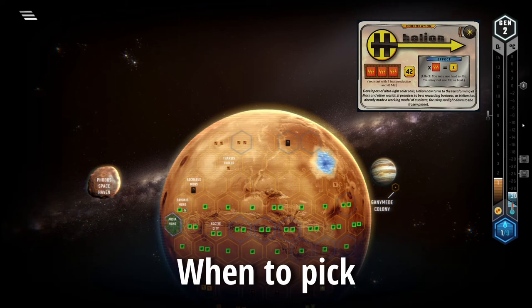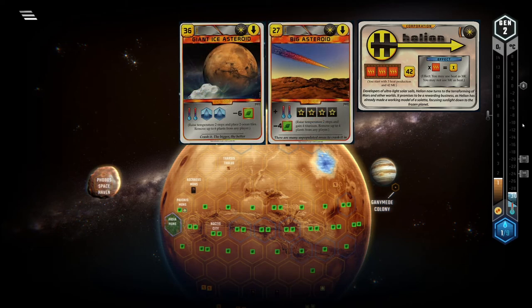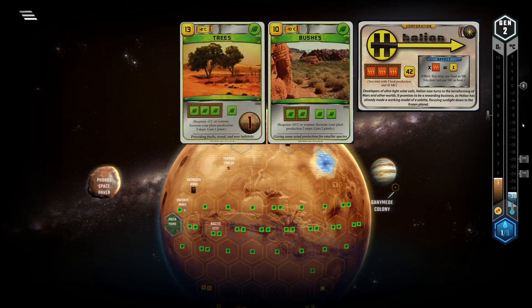I like to pick Helion when my starting hand includes some heat production, but other great cards for Helion are space events to increase the terraforming parameters, and related to that some titanium production. Also great are plant production cards that rely on the heat track, like Bushes or Trees. That's because I prefer to go for a fast game with Helion, and the reasons for that I will explain in the next section.